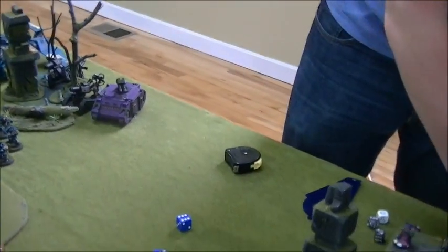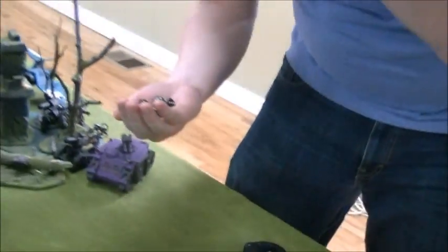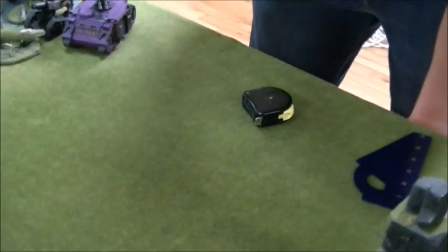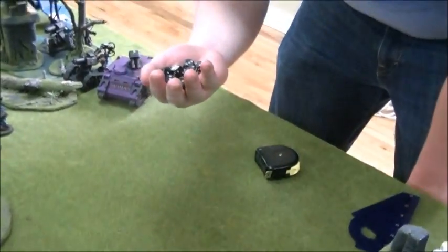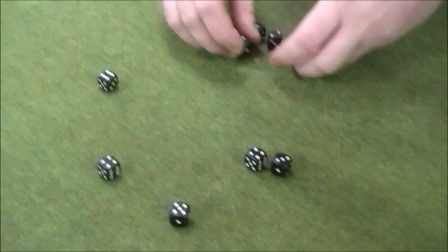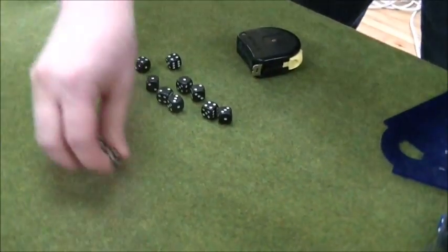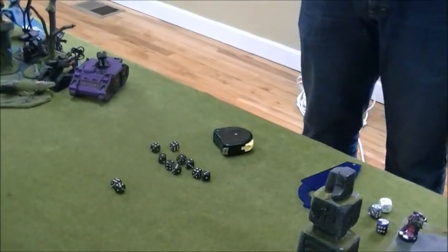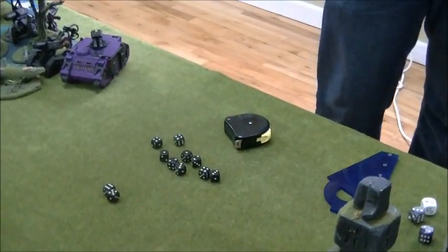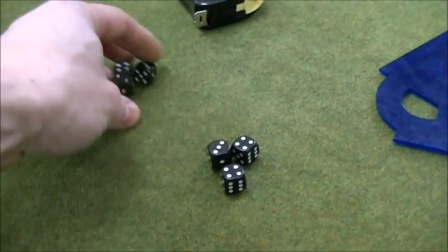Eleven hits total. He's using strength five, AP 6. Guardian armor is five-up, so the guardians get a regular armor save. One through fours hit the guns, fives and sixes hit the crew. Once he does this, he's going to assign the hits — it's a squadron of guys. Lots on the crew — only two out of all that hit the crew, the rest hit the guns. He has to assign an equal number, so with nine hits on the guns, three are going to hit each one.